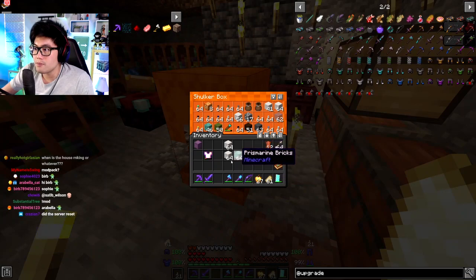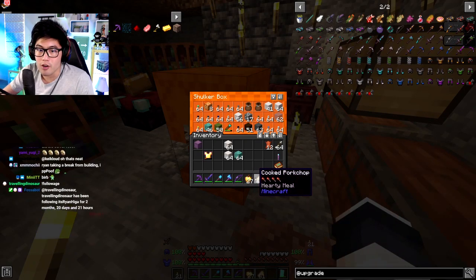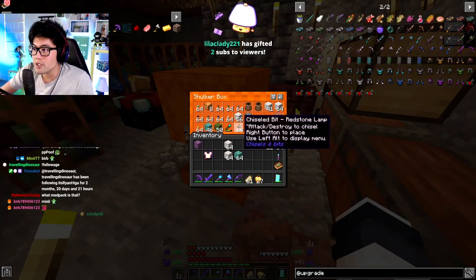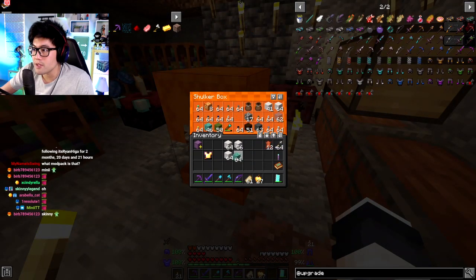I wish this game had sets, like in Diablo, where you can just switch your sets — your art set and your battle set, your lava set. That'd be so much easier, you just click a button. I guess I'm just being spoiled.